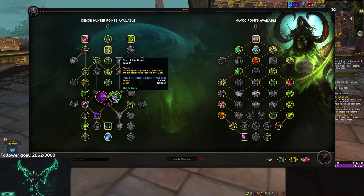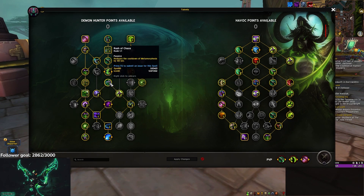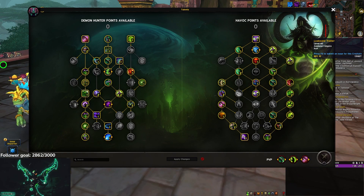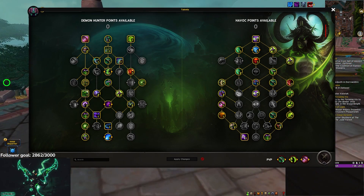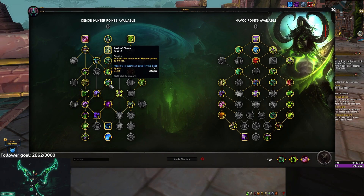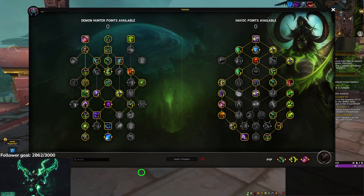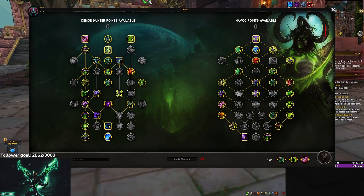First of the Illidari should definitely see some love. They tried adding 10% versatility to it but that was just not enough. A cooldown like Meta being 3 or 4 minutes baseline without Rush of Chaos is just not impactful enough — it compares nowhere near to things like Nether Portal or Incarnation. I think Meta should just baseline be 3 minutes, and with First of the Illidari make it 2 minutes. Or just get rid of First of the Illidari and make Meta a 2-minute cooldown — it's one of the least impactful cooldowns in the game for being 3 to 4 minutes.